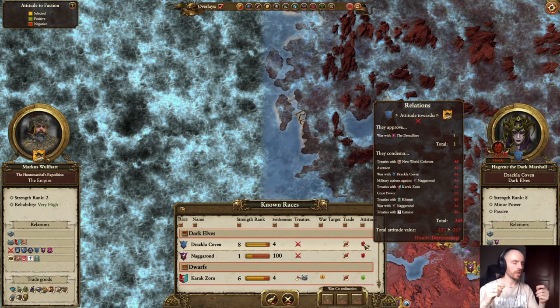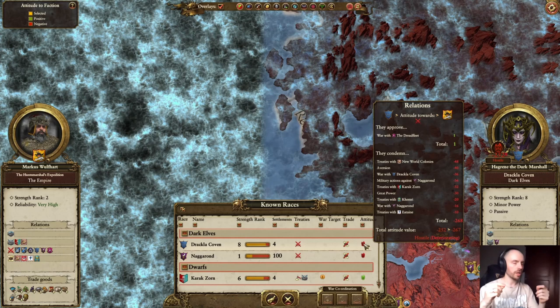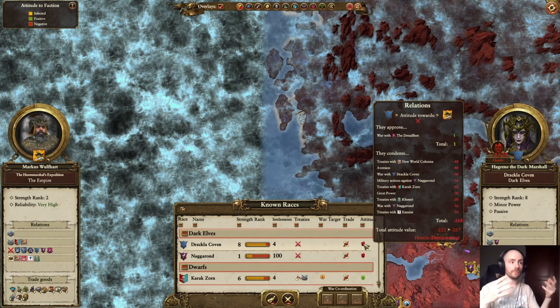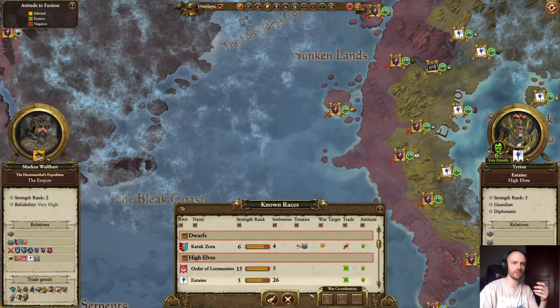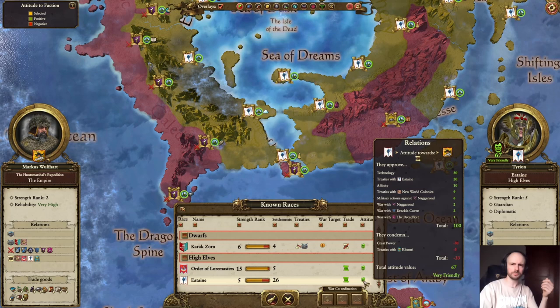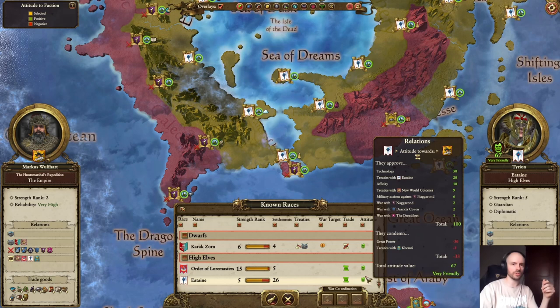A lot of people may already know this, but depending on who you form treaties with, it's going to show what they condemn and what they approve of. That can also have a positive impact — if you have a treaty with somebody that another faction likes, that's going to show too. You can see their relationship is friendly here. Normally at the bottom it will show you if it's improving, going up or down. So that's something you need to pay attention to.